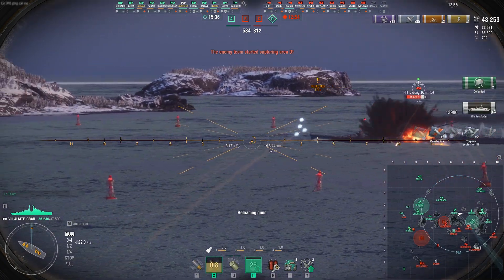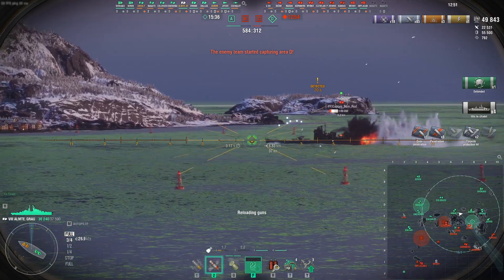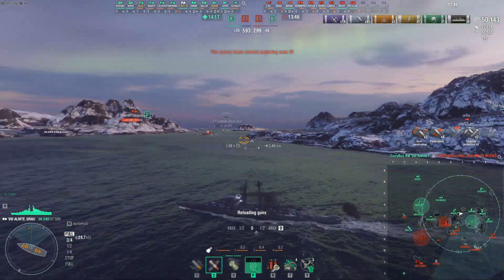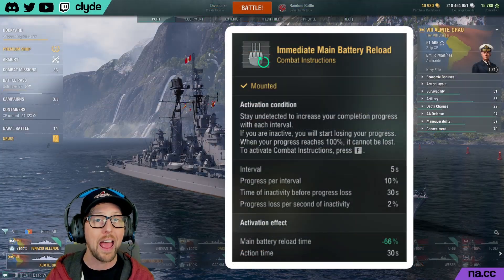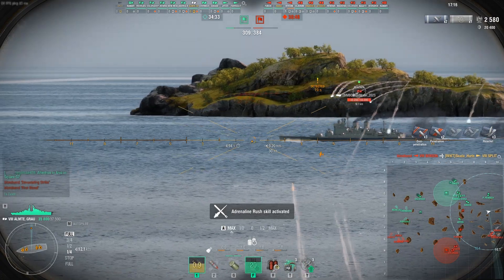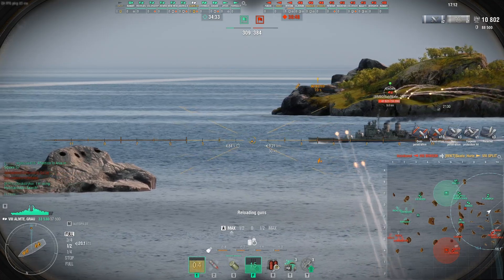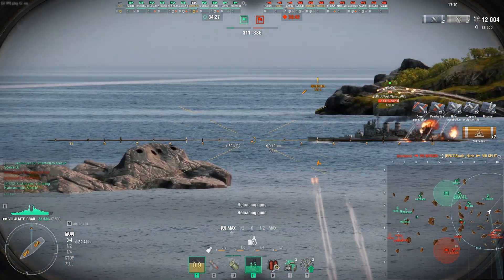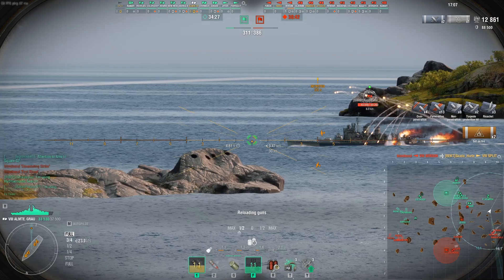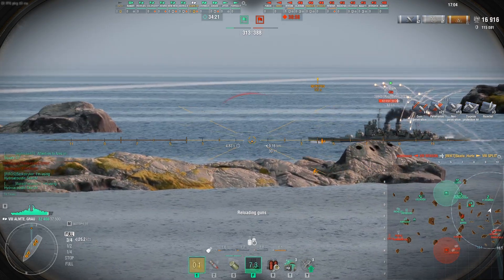The ship's party piece, of course, is its combat instructions. For those newer to the concept, it's essentially an ability the ship has which you can activate once you've met certain requirements. Unlike a consumables module, you have to do something in order for the combat instructions to activate — you can't just wait around. For Grau, the required activity is to remain unspotted, a prospect made relatively easy by the ship's good concealment.